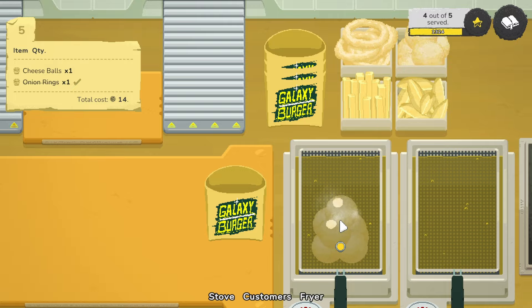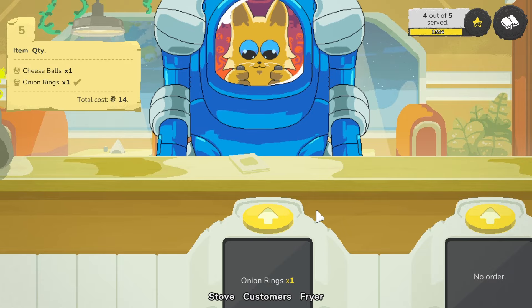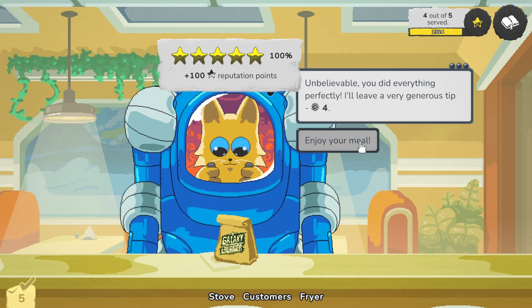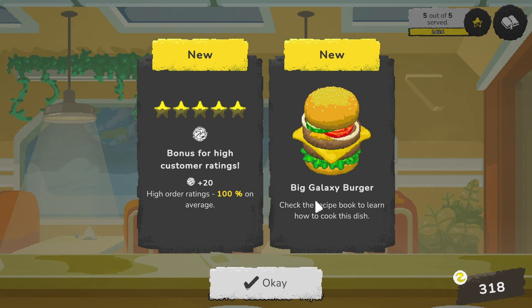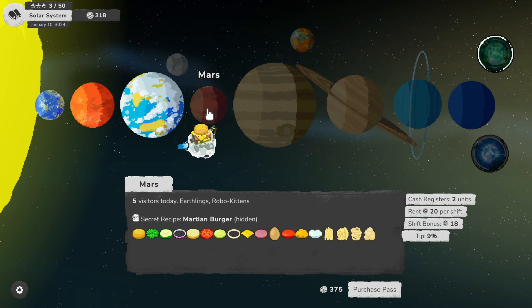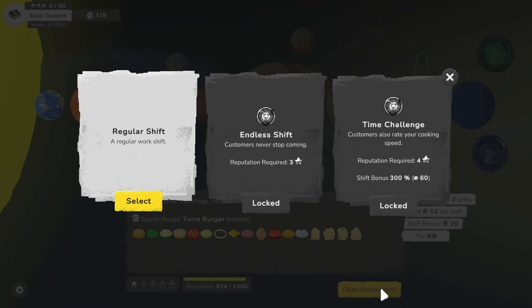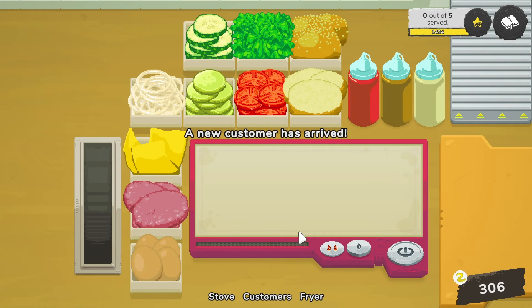These should be done — this is the last customer of the day. There you go, enjoy. Everything perfect — of course it is. A big galaxy burger. Total profit 87. We have 318 and this was 375. Oh look, we're close to the 1,000 — I think that's just per star. This should get us another star.